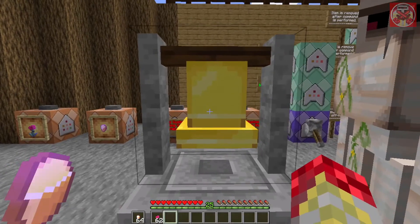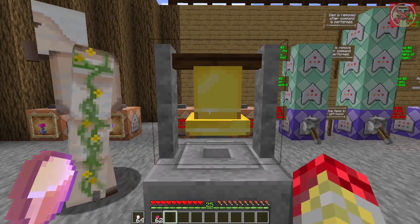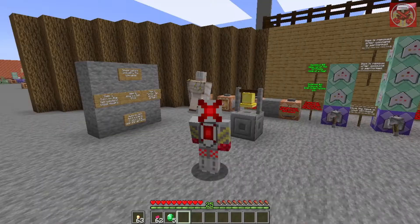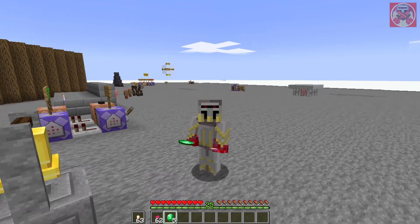Now for the Lucky Coin — this is a very handy item. I know it's actually a golden nugget but bear with me here. When you ring the bell this one gives you five emeralds and Hero of the Village II for about two minutes.